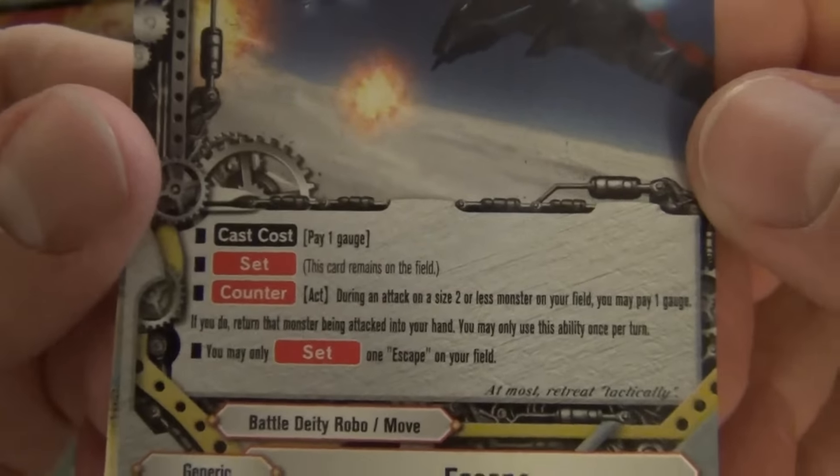Reprint for Solomon's Great Barrier. Gunrod Bosun Dofer: pay one gauge to equip it. You may rest this card; if you do, deal 1 damage to your opponent. If both you and your opponent have 1 monster each on the field, deal an additional 1 damage to your opponent. That's kind of nice.